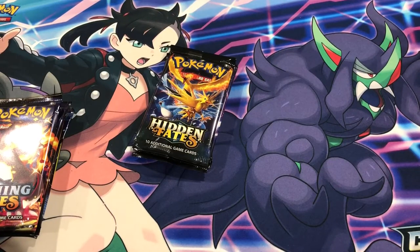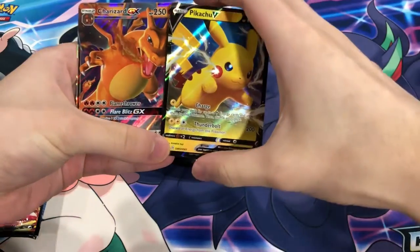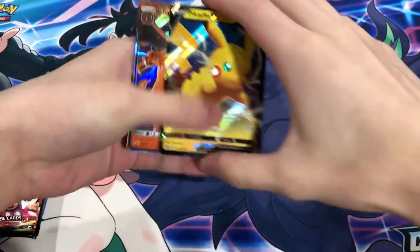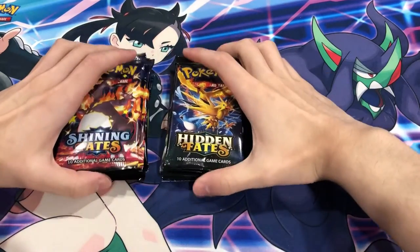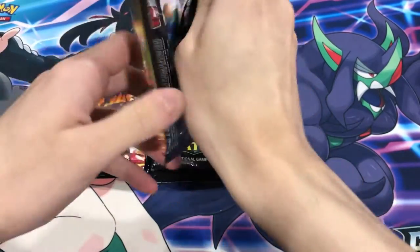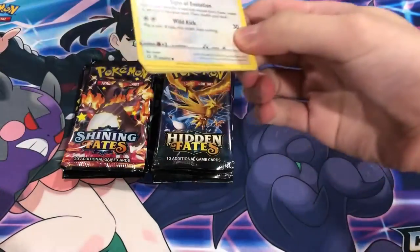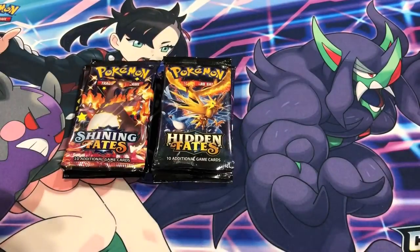We got our two promo cards - a Pikachu and a Charizard. In my opinion the two top Pokémon in terms of prices and desirability, so very nice. Four packs on each side. Let's start off with Shining Fates here - not gonna lie, I'm pretty excited about this.